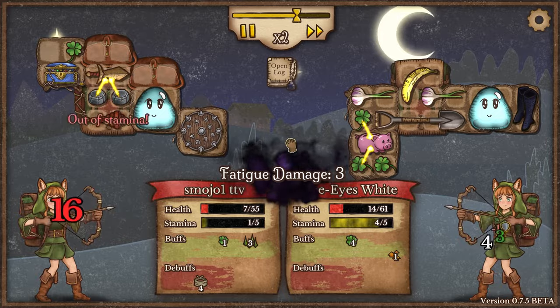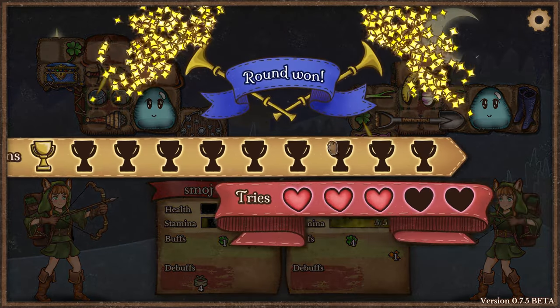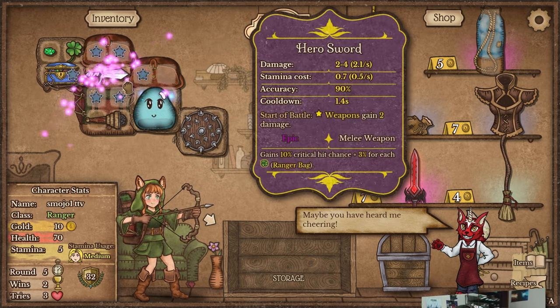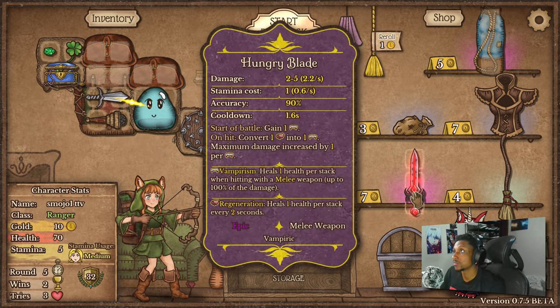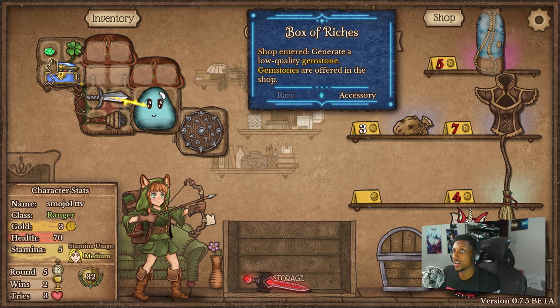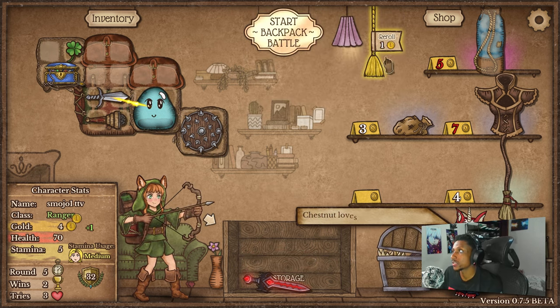My last run was three shields, five and a half rapier — it's actually very good. I used it for the first time recently and it was phenomenal. This is actually dope — hungry blade already is kind of nice. Don't need the poison, let's roll.